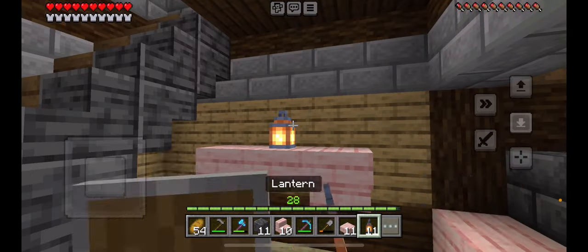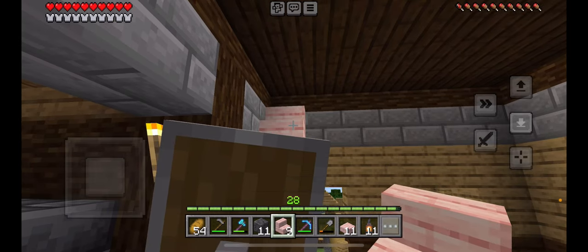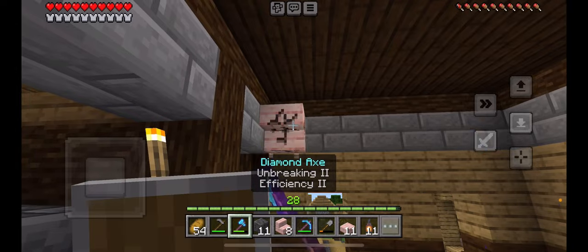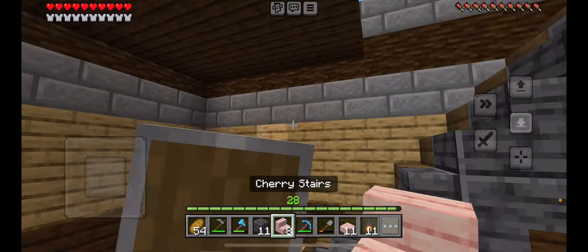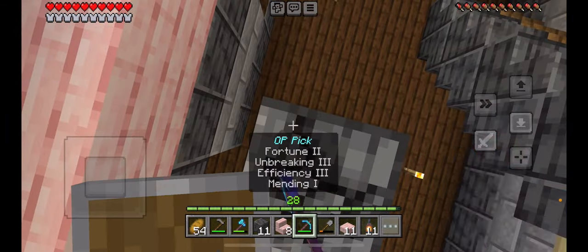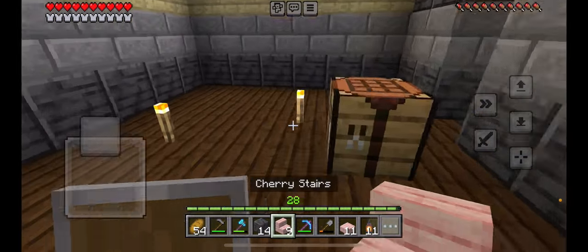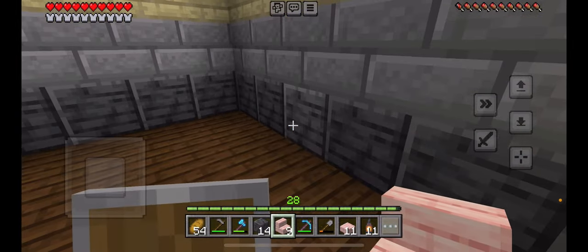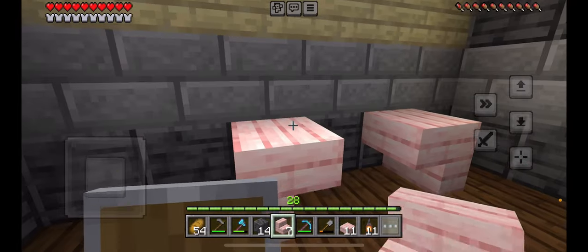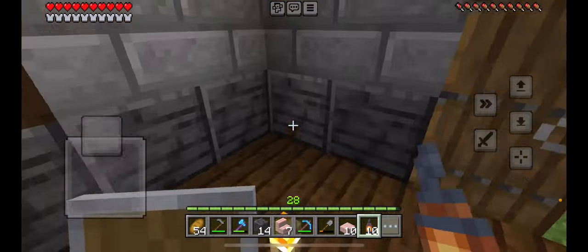Then we can have a lantern over here. Maybe we can have another one — down here we can have some tables, maybe a table down here too. I think that would look nice. And we can have a lantern over here. This is actually looking nice, and I just realized I did not finish this.